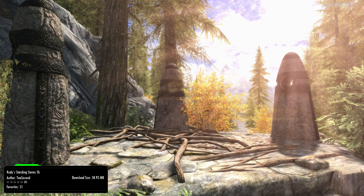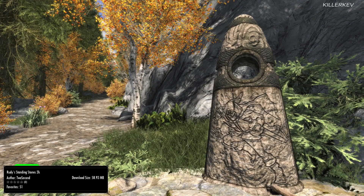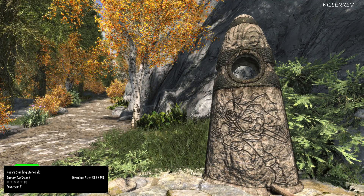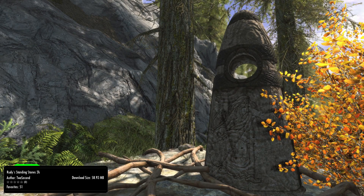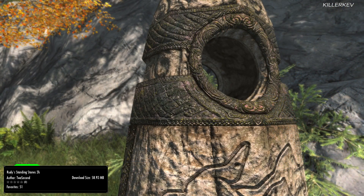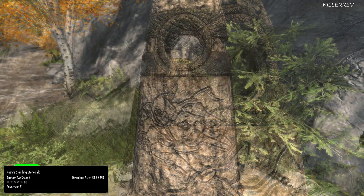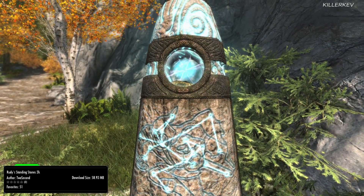This is Ruby's Standing Stones 2K, coming in at 58.9MB of a download, with full permissions from the Bethesda.net website. This is a really, really nice retexture of the Standing Stones. The HQ texture overhaul is going to be compatible with most of the Nordic runes you see within the base game. Visually, they look absolutely stunning — up close, some of the textures on the stone really do pop. They look absolutely gorgeous. Even when you activate them, there is going to be a different texture on that too. Once activated and using that particular sign, they will produce that beautiful light, which is included within this mod.